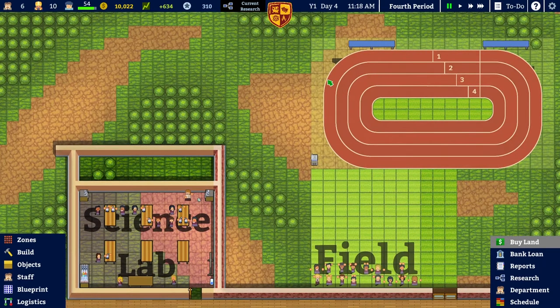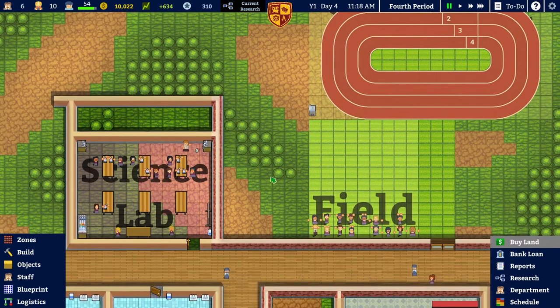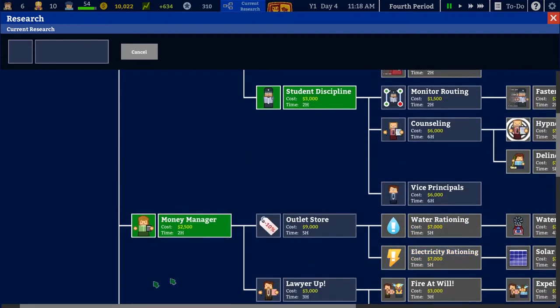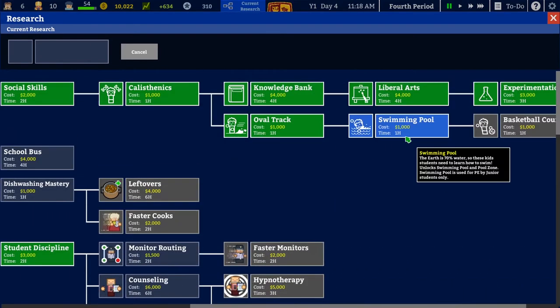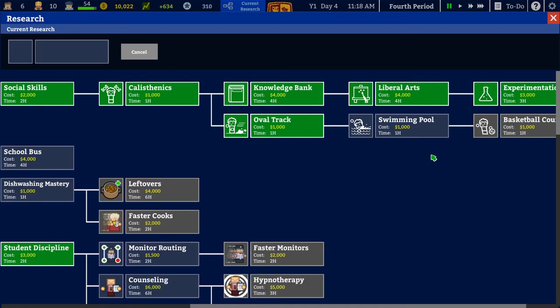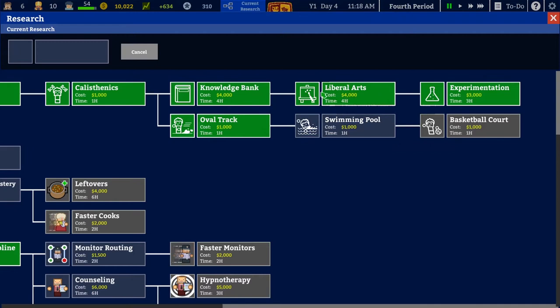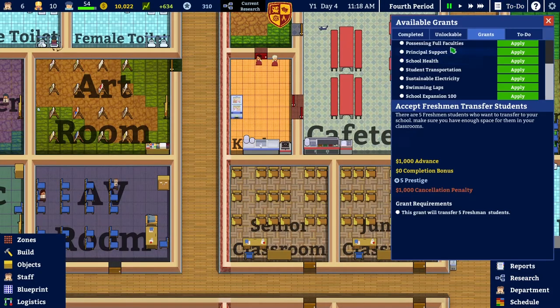I'm not doing any research at all, I really should start doing that. We spent a lot of time and energy researching classes — different types of things we can teach our students. From libraries to intellectual subjects like the liberal arts, experimentation, and physical subjects like track running, swimming pool, and basketball court. Those physical ones are quite cheap and you do actually get a good grant for them.